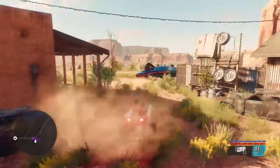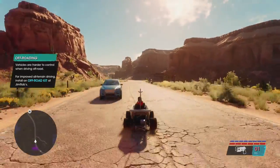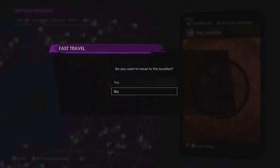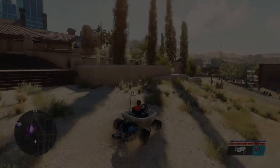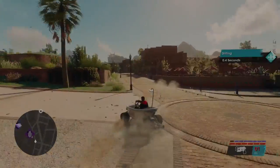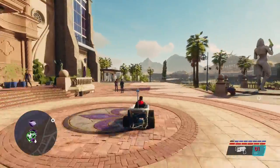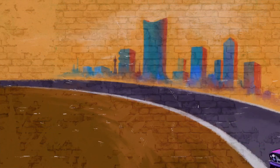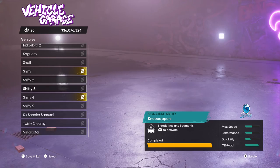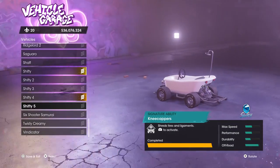So cute! Alright, let's drive home to make it ours. So we basically arrived at home and what we're going to do is just put it in our garage like this. Now we have the buggy right here — it's a pretty unique item to have.